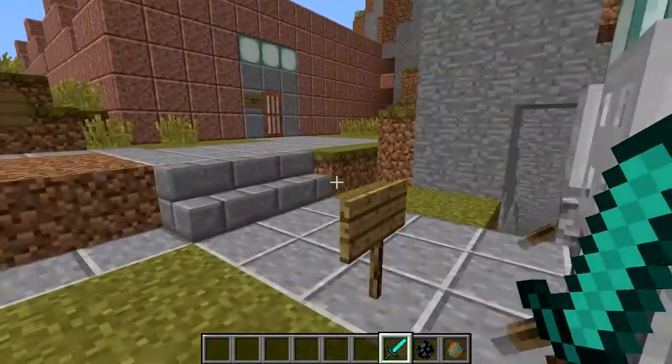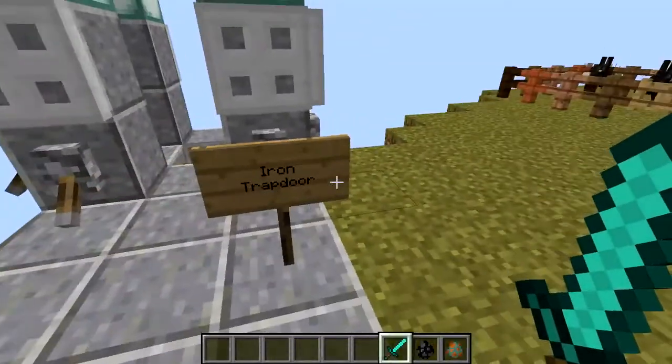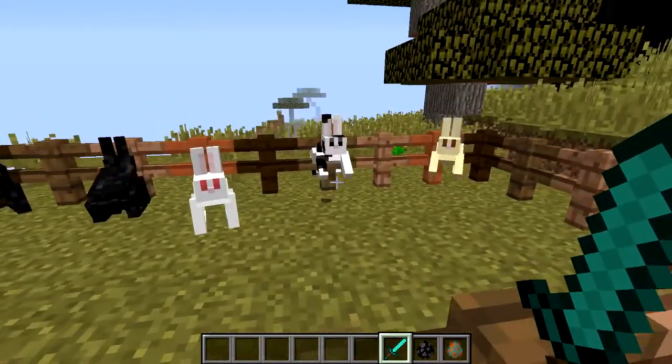As you can see, this is one of the newly added mobs. They are bunny rabbits. And you can actually kill them and cook them, kind of like pigs.